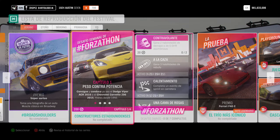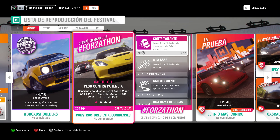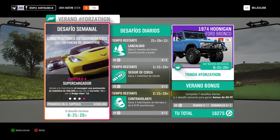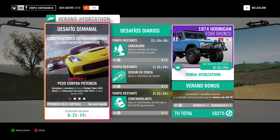Ya sabéis que estos son cuatro capítulos. El desafío se llama Constructores Estadounidenses. Son cuatro capítulos, hay que hacerlo en orden: 1, 2, 3 y 4. En este caso tenemos que usar el Dodge Viper del 16 o el Chevrolet Corvette Z06 del 15. Uno de esos dos, o podéis mezclarlo, pero vamos, esos dos coches van a ser para el desafío.